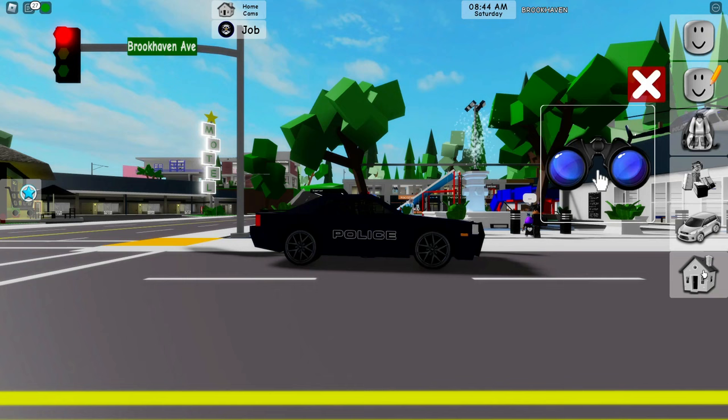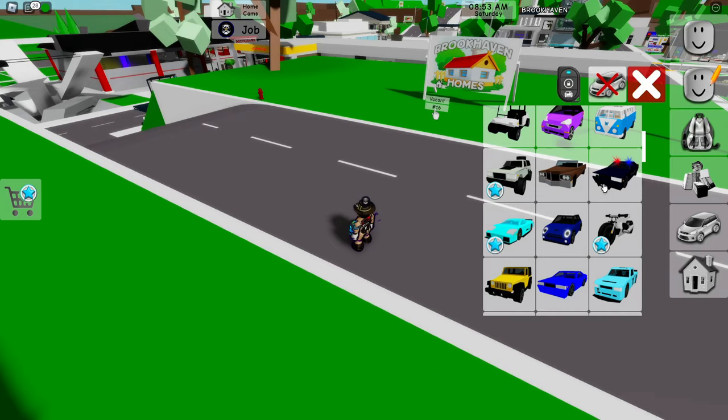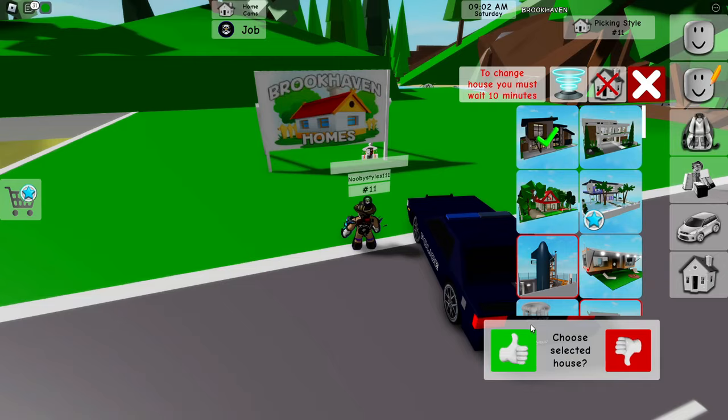Now just jump up just like this. Go ahead and go to Houses again and click on the same house that you clicked on earlier. Then go to Cars and basically spawn the car that you clicked on earlier again. Now click on the house and get yourself the first house right over here — click on it just like this and let it build.